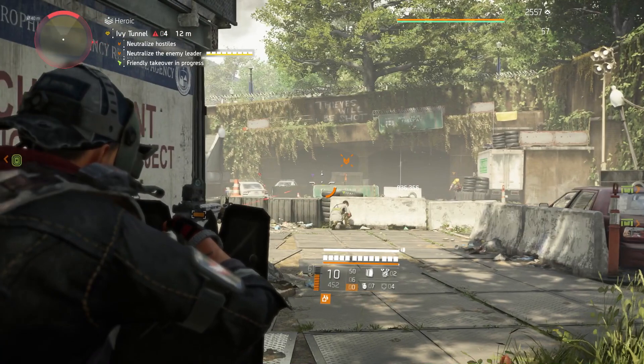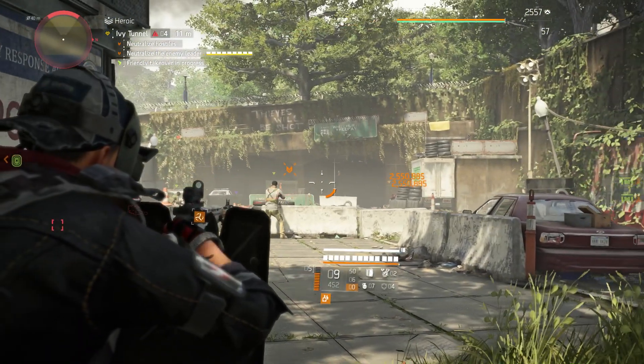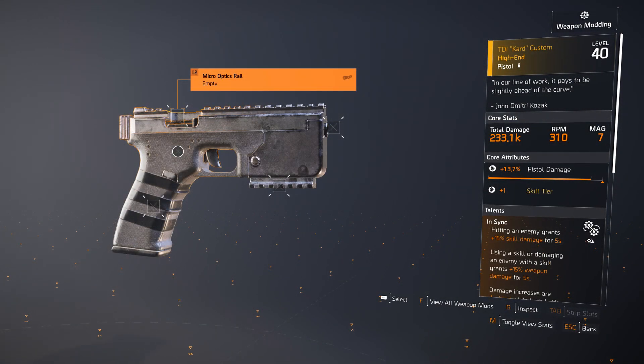With that, let's jump into it. So on the Division 2 subreddit, Postaratum asked: the TDI Card Custom, how do I get it? The TDI Card Custom, the named version of the Card 45 pistol, is a Dark Zone exclusive, which means only enemies and activities in one of the three Dark Zones will drop it. But there are a few other ways you can pick one up.